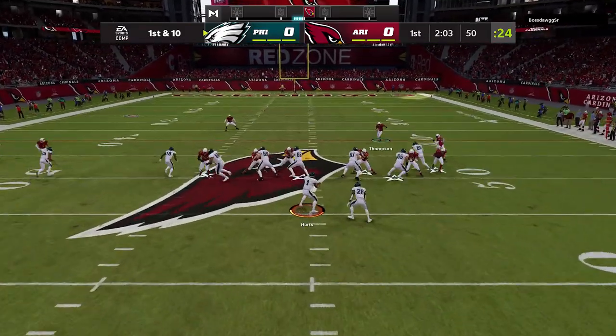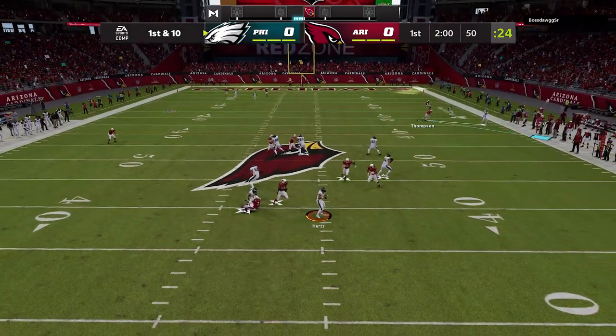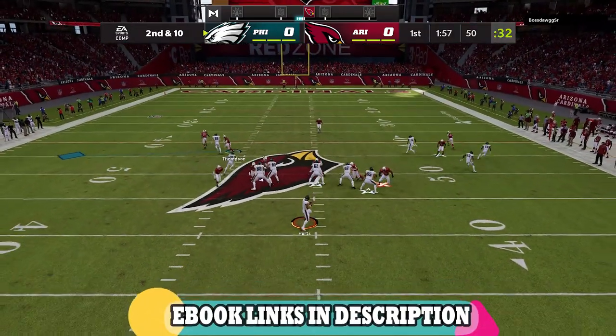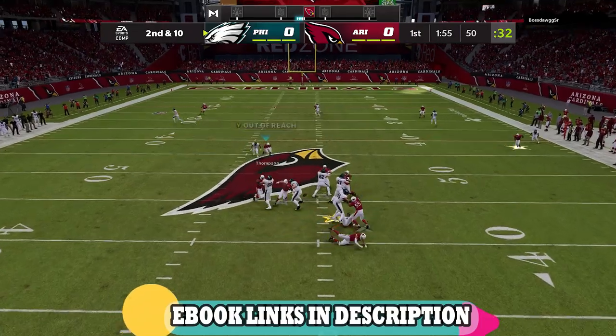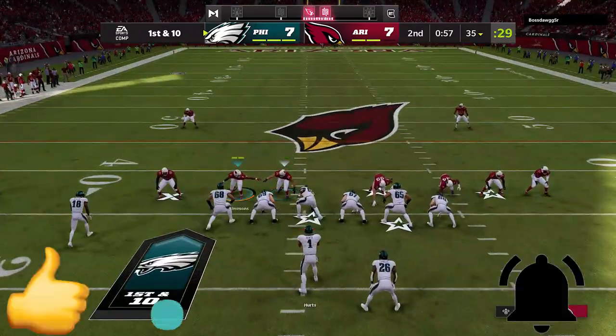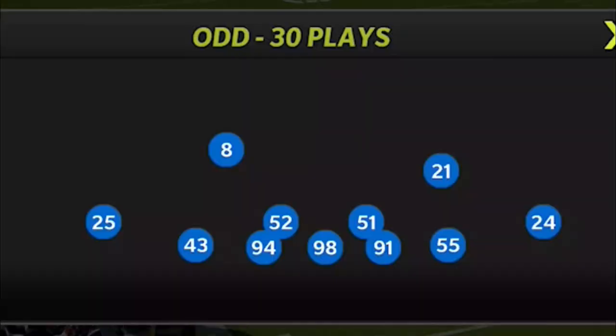Welcome back Money Team, this is Money Shot Snip. I've always got another top five video for you guys. Today I'm going to be going over top five defenses — blitzes, pass defenses, you name it — and they can all be found in either the Miami Dolphins or the New York Giants playbook. As always, if you want to see more videos like this, hit the like button and let me know in the comments.